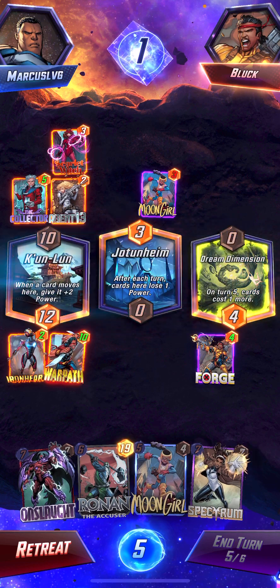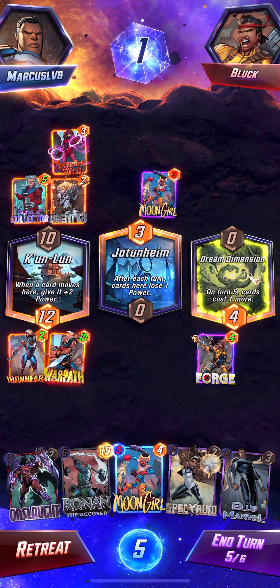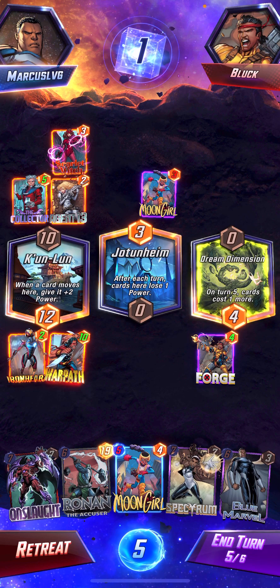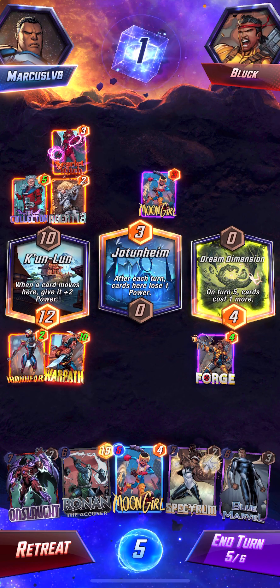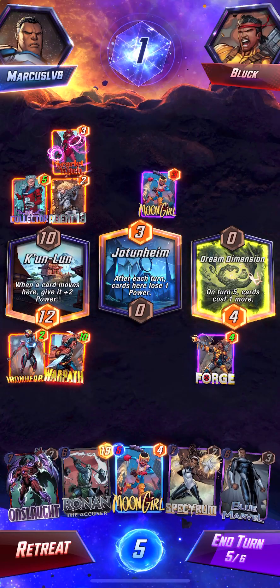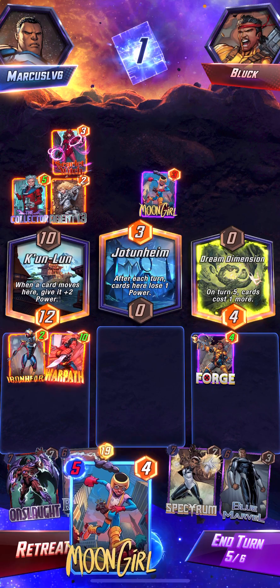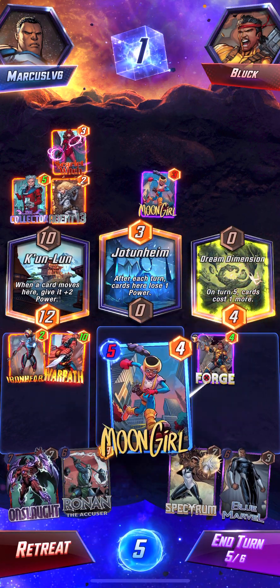That was a pretty bad move, player — deadly. What does that mean? Now it costs just a tad bit more, but that's fine. I don't know if I want to use Moon Girl right now. I can't use any of my six-costs now unless... I think I want to put Moon Girl here — even though...